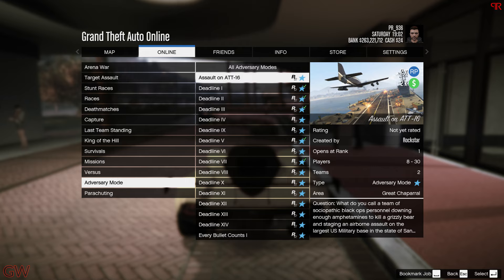With the bonuses going on this week, we actually have a double money bonus on a new adversary game mode being added to the game. This actually replaces the already existing one — there was the Assault on the Cayo Perico Island, and that got replaced with Assault on the Double T16. It's pretty cool — try out your luck, but it requires a minimum of eight players to start, so if you're a solo player, good luck.